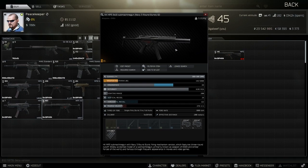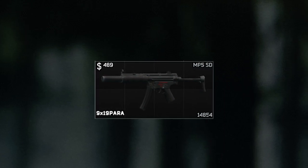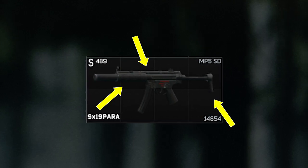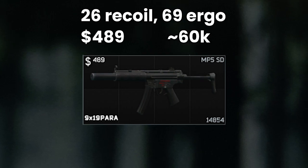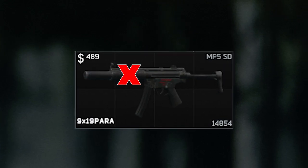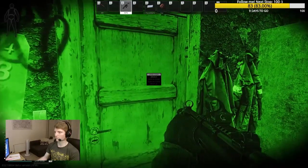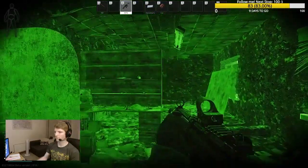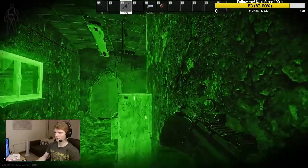Most people run into this on the gunsmith quest and then think nothing more of it. But as there is no MP5 lower from traders that you can buy unlike many other weapons, and all the pieces of the SD are more expensive separately than if we just buy the whole package from Peacekeeper, we get a recoil of 26 and an ergo of 69 for $489, which is roughly 60,000 rubles. You can't even add a different handguard or foregrip, so we're not tempted to try and get it lower — and what would be the point? This gun is absolutely insane as it is. It has lower recoil than the best-in-slot modded MP5, comes suppressed already, and the suppressor works incredibly well as the gun is super quiet. This is why I believe you can do just fine with AP 6.3, as the SD is a headshot machine.